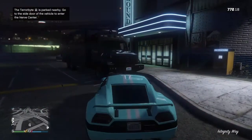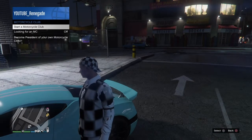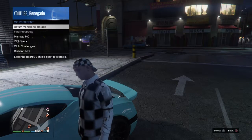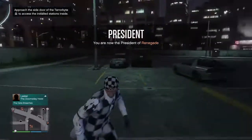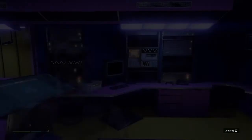This is a duffel bag glitch and it's very easy — this is my first time doing it. It's calling you Terabyte. I had to get rid of my Cyclone because it's easy to do in an Oppressor, so make sure you have a Buzzard or an Oppressor Mark 2 or Mark 1 nearby. Now you want to go ahead and go inside of the Terabyte.